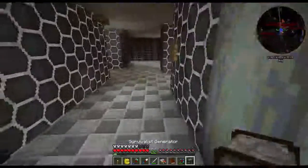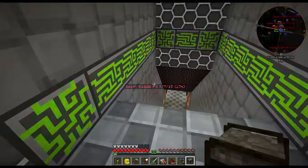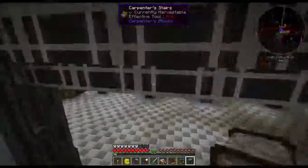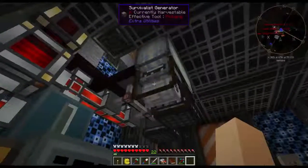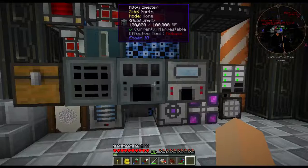Do you need another survivalist generator down there? I got another survivalist generator if you need it downstairs with your harvester. Oh, I got eight furnace generators in a box up here from quests — never did anything with them. Our solar panels are doing good right now so we don't really need them.